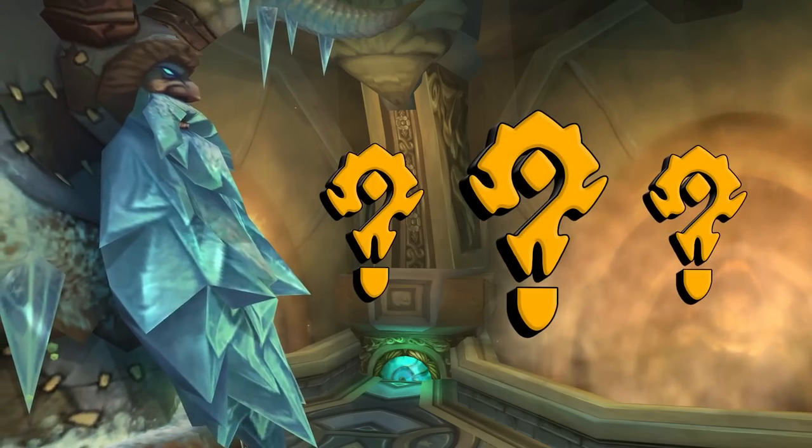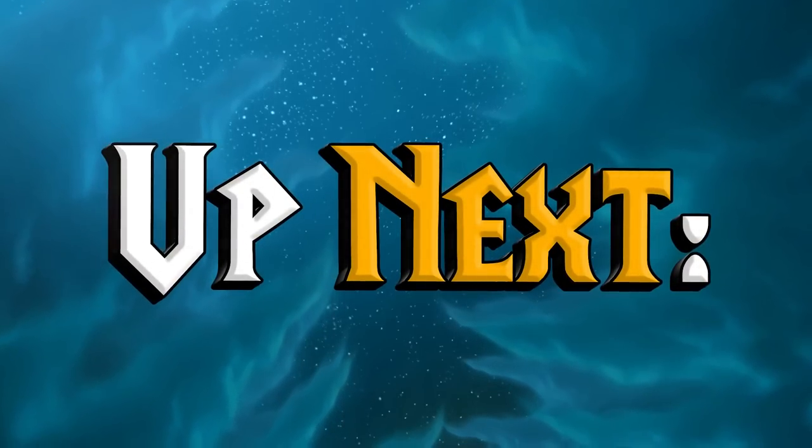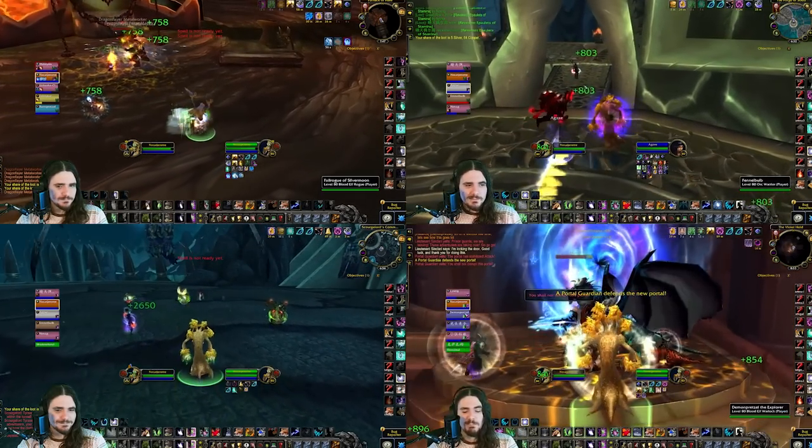If you'd forgotten about the Scourge Bane consumes, make sure to subscribe — I've got more secret consumables you'll definitely want to know about in Phase 4 coming in future videos. Another easy-to-overlook new Phase 4 gold-making method I'll definitely be taking advantage of is blasting Gamma Dungeons via RDF.